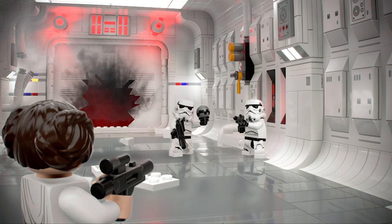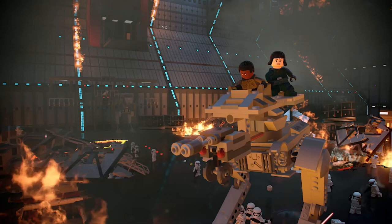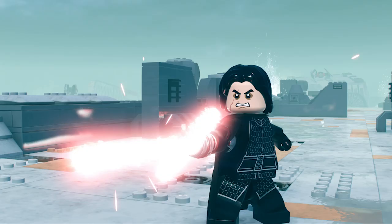Additionally, there's the Empire's assault on the Tantive IV, our first real look at Crait during the Luke and Kylo Ren fight, Finn and Rose on the destroyed First Order AT-ST, and finally a few more images of the Rey and Kylo Ren fight on the remains of the Death Star 2 from Episode 9: The Rise of Skywalker.